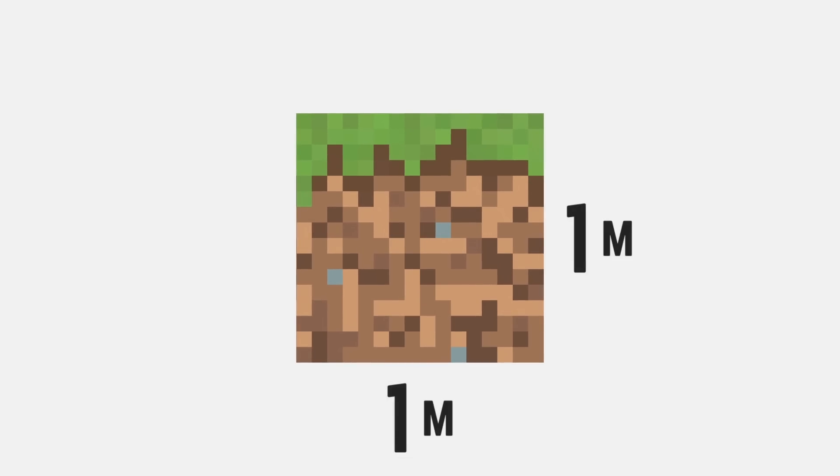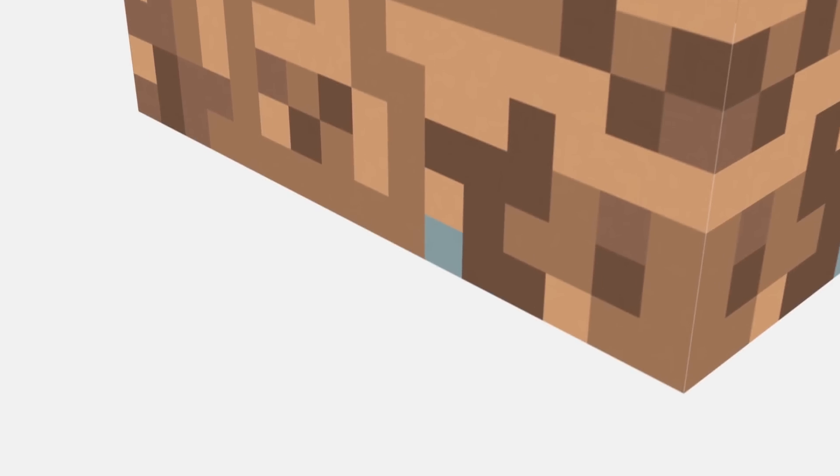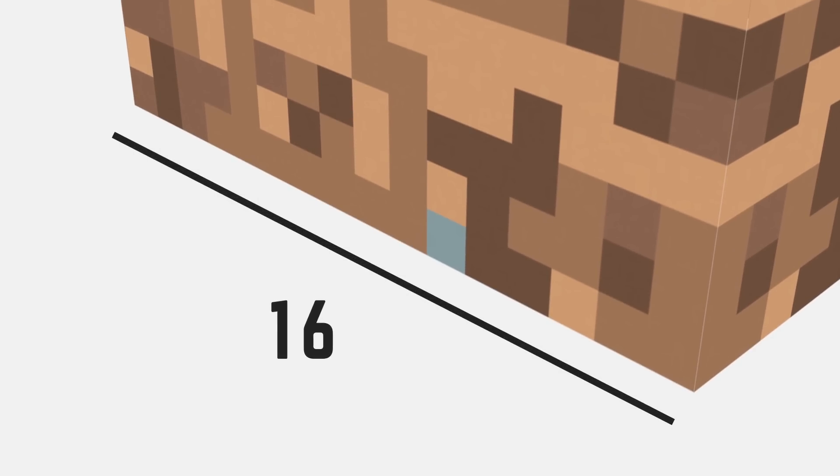As a baseline, every block in Minecraft is said to be about one meter by one meter by one meter. With that said, each of these blocks are 16 pixels long, meaning that each pixel is about 6.25 centimeters.